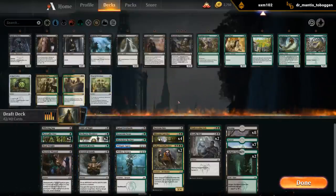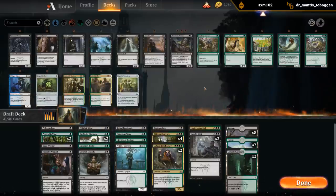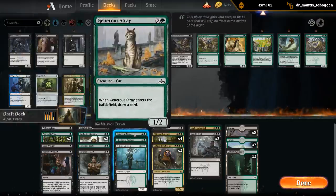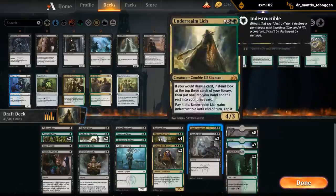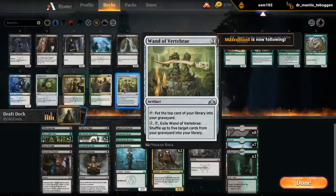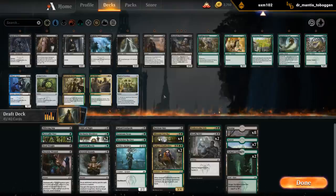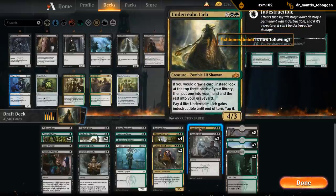Maybe we don't need the Recluse and we can play Uprising instead. Agent is cuttable. Could also be a 16-land deck since we have Vines and Generous Stray to cantrip, and double Guildgate for fixing, and our curve stops at 5. I don't think we want Wand - it does fuel our graveyard, but if there's any deck where we would want it, it's probably this one since we have four Lurchers. But we already have Underrealm Lich that does a good job of putting our entire deck in our graveyard.